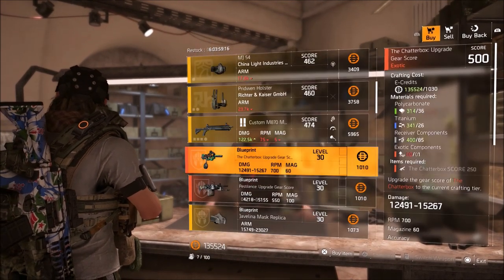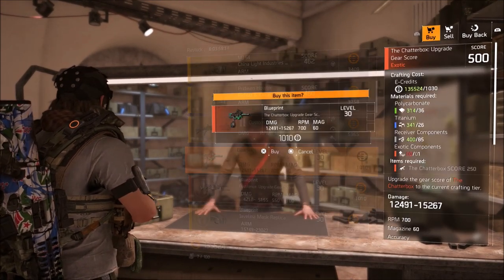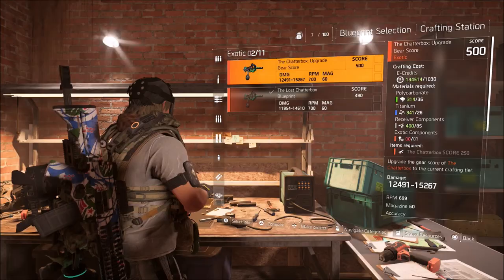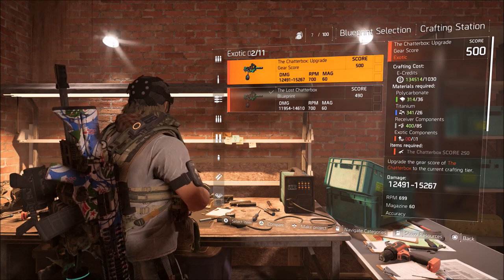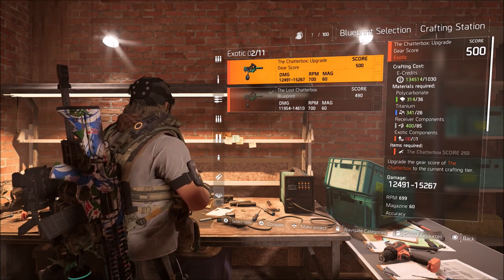When you come into the White House, I'm going to show you on the Chatterbox — I'm going to buy the Chatterbox Blueprint. Once you buy that blueprint, you can go to the crafting table, and you will see the one thing that I do not have here in the list is exotic components.